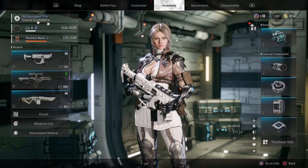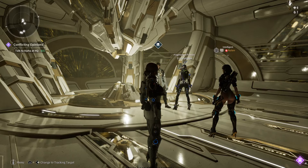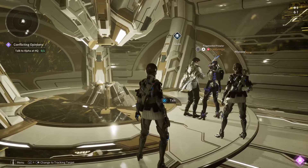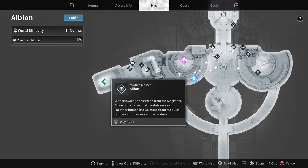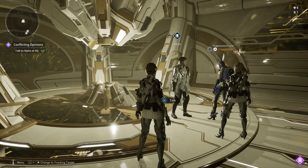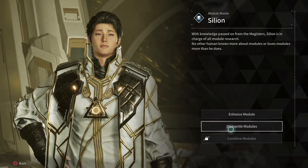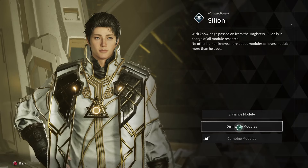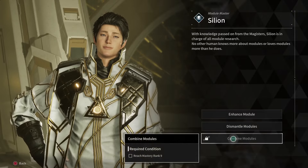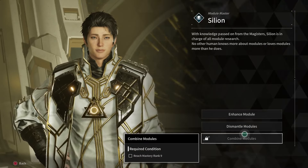Now we'll vaguely cover how to deconstruct and enhance mods by talking to Sillian, the Module Master, on the west side of Albion. To combine modules you need to reach Mastery Rank 9 — I'm currently Mastery Rank 2 so we won't go into that today. If I reach rank 9 I might make a separate video for it, so check the description. For now, let's look at dismantling.